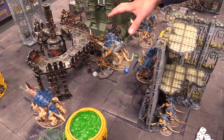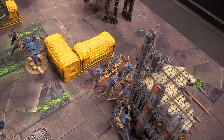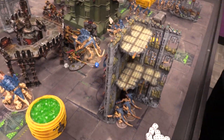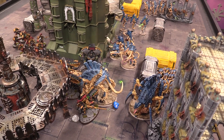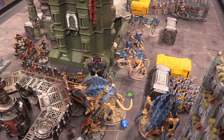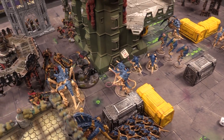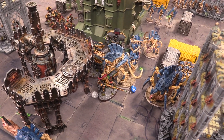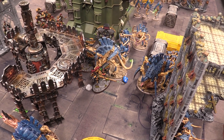The Tervigon also gets to swing — down to three attacks from four due to Shadow Keepers. Hitting on threes into the bikes, rolling just one hit, which doesn't wound. So far so good for the bikes. End of turn: Josh holds his three home objectives and has managed to take one enemy objective with two models on it. He scores four victory points this turn — only one extra point over three, but that's a huge deal in this format.